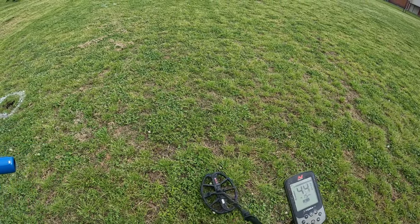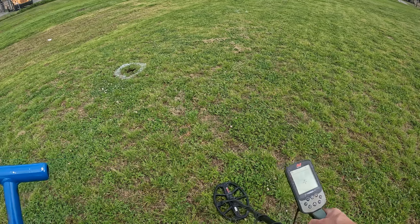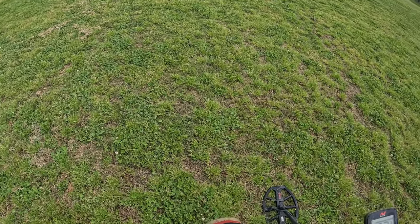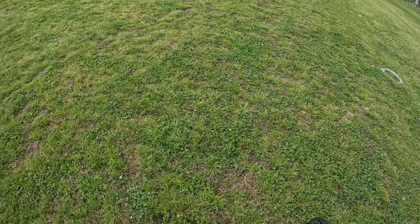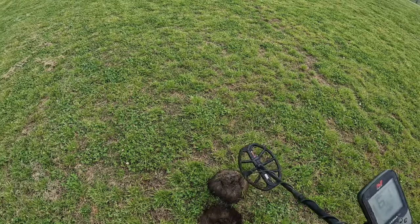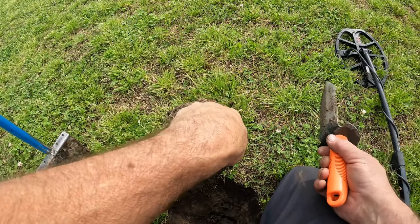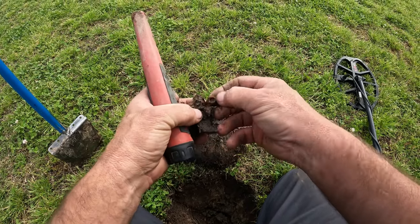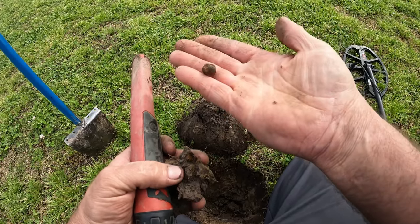Okay, so we're picking up another one here — seems fairly deep. Could be a nickel, could be a copper penny. We're going to pop this and see what we've got. That's just the metal detector falsing on the minerals on the ground as I walk around — let the coil lay flat on the dirt. Okay, it's in the plug. So whatever it is right here, it looks like iron. It's a little rivet.